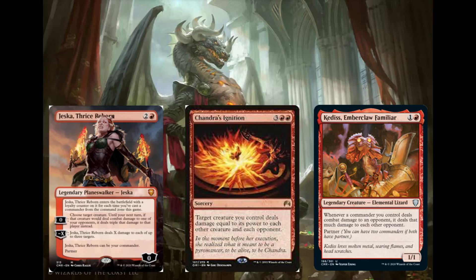Same with Temur Battle Rage — you don't even have to deal damage to individual players first. It's 3 red red for a sorcery: target creature you control deals damage equal to its power to each other creature and each opponent. This is not a board wipe — this is how we win the game. I've won the game probably 5 to 10 times with this. Korvold is not that hard to get to a 20 or 30/30, and just cast this and kill everyone immediately, because no one has that much life, especially with cards like Zulaport Cutthroat.